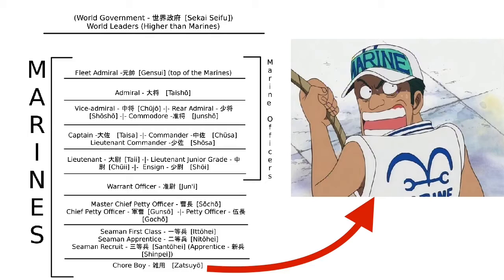The next rank has 3 classes: Seaman Recruit, Seaman Apprentice, and Seaman 1st Class. Most of the Marines with this rank are normally background characters whose only purpose is to be one-shotted by members of the crew and the main characters, to show off how powerful they are or just to hype up the battle that is to come.